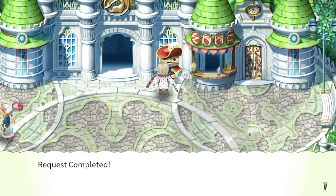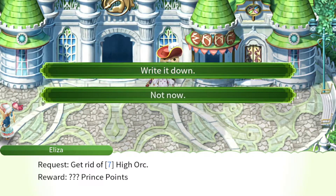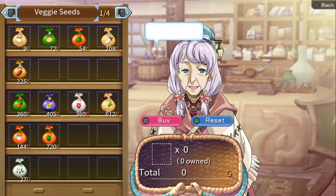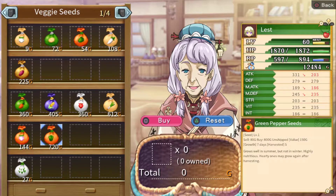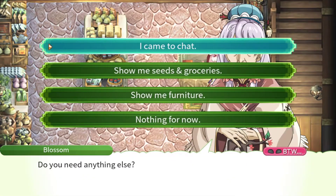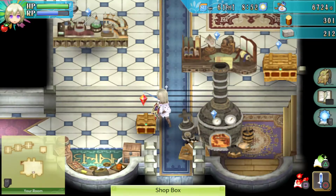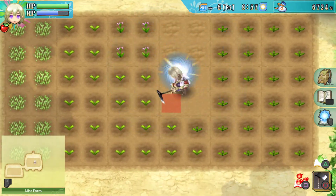Buy some more seeds at the general store. There's a 10% off sale. I didn't unlock leaf seeds, but there are green pepper seeds — grows well in summer, but not in winter. Seven days, and you harvest five. That's one that's super worth taking the time to level up if you harvest a lot, because that is multiplicative.